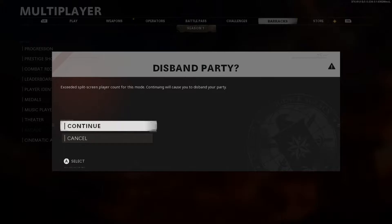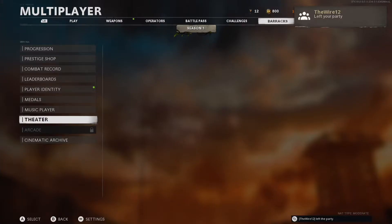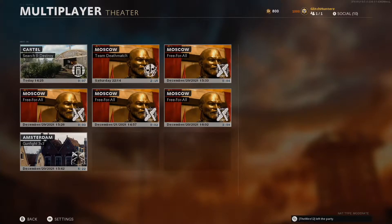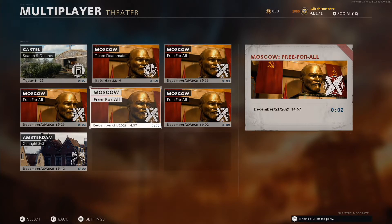Disband the party. Now with your second controller, disconnect it — just switch it off. It doesn't matter whether you unplug the battery, unplug the wire, or just hold the Xbox button to switch it off. Just switch it off either way. Now just load up a clip.